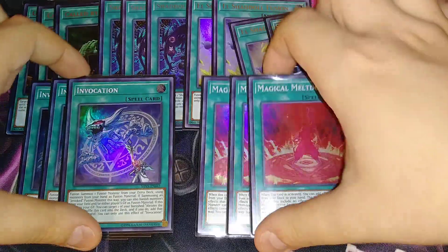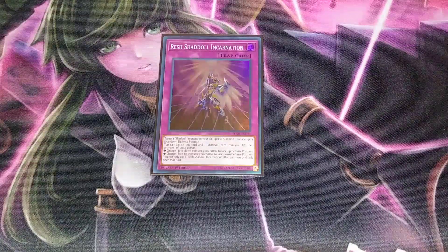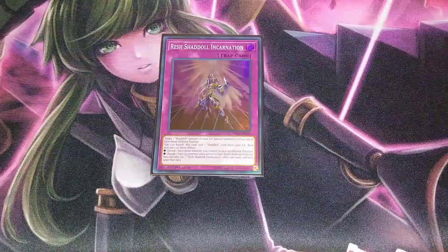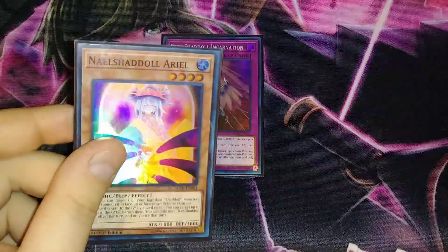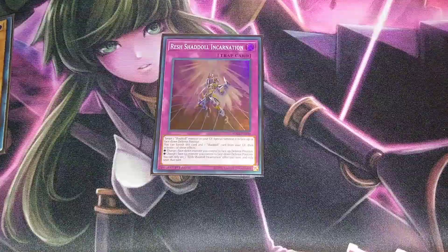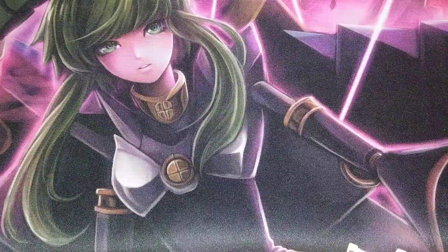The only trap we play is a single copy of Resh Shaddoll Incarnation. It's a good combo piece to send to the graveyard when you first summon Construct. You can target a Shaddoll monster in your graveyard and special summon it face-up or face-down defense. You can also banish this card and a Shaddoll monster from your graveyard to change a face-up Shaddoll you control to face-down defense, or vice versa. The combo with Ariel and Resh Shaddoll Incarnation is especially noteworthy.